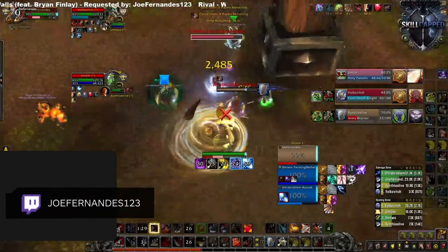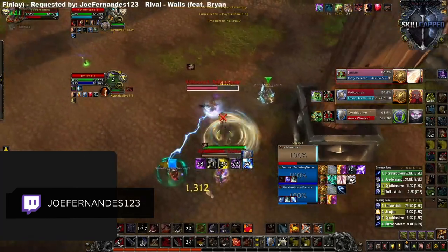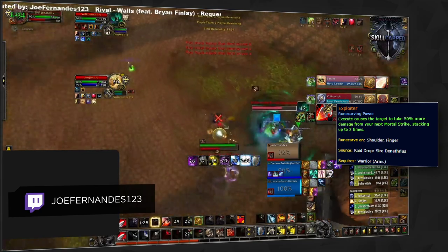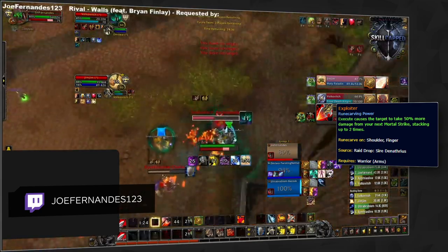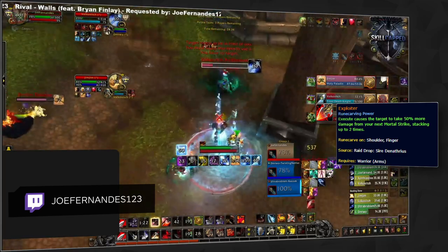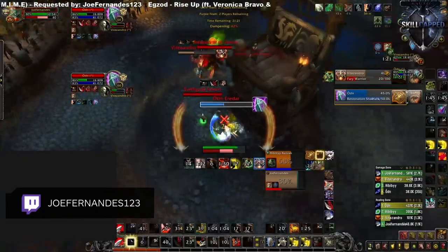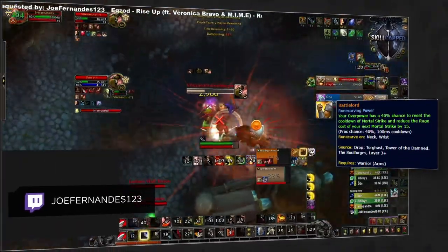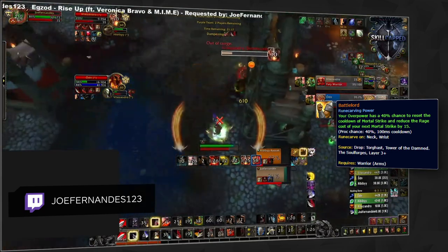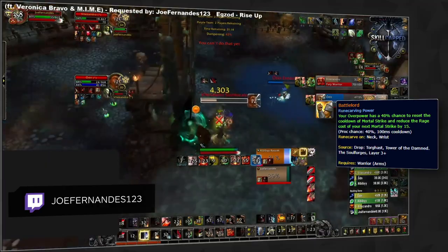Arms Warriors have a bunch of strong legendaries that can be used and swapped around depending on the matchups you find yourself in. As a Venthyr Arms Warrior, Exploiter will still be your best choice, increasing your passive pressure as well as being able to create monstrous burst pressure. You'll probably want to max out this legendary first given that you can use it in every game to increase your damage. Other covenants will usually be using Battle Lord, being their greatest passive and burst damage increase — the more uptime you have the more you can make out of this legendary.